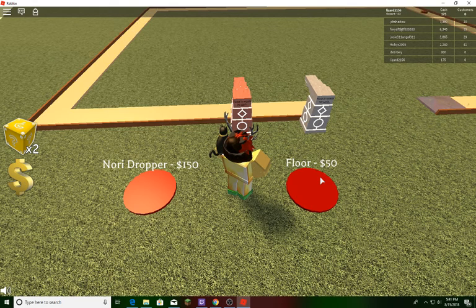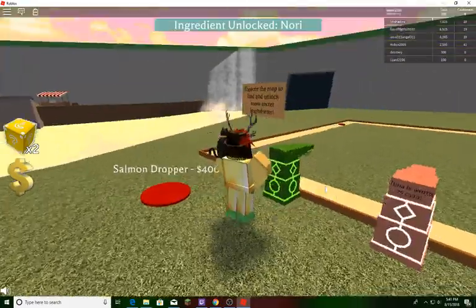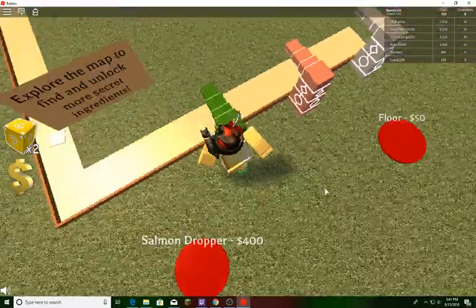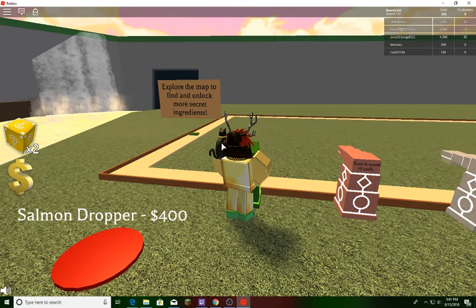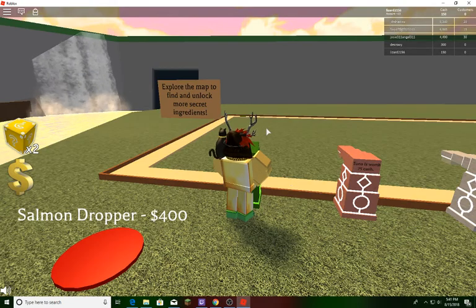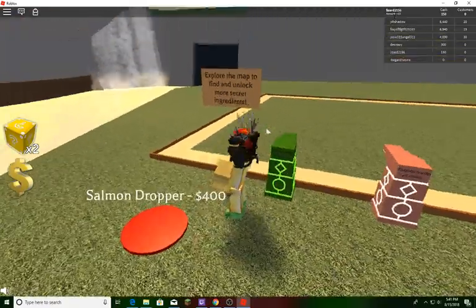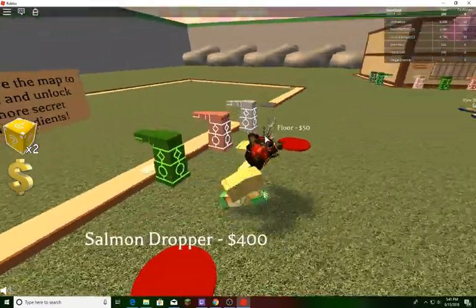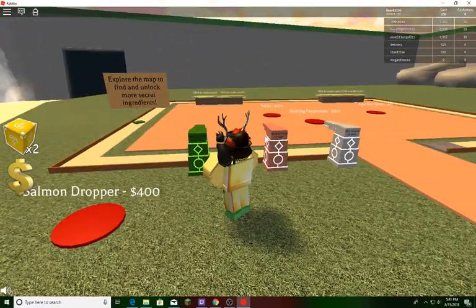We're going to skip the floor since it's more of a decoration, and stick with the droppers. There's an option to explore the map and find more secrets and ingredients, which is pretty cool. We have 400 for a salmon dropper. Since we already have a lot of stuff, let's get the floor for 50 too.